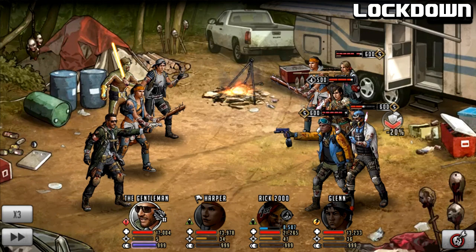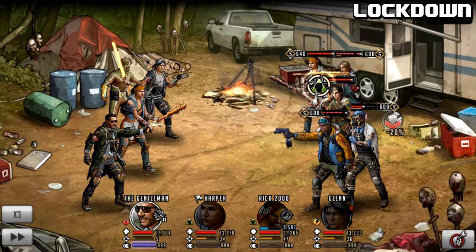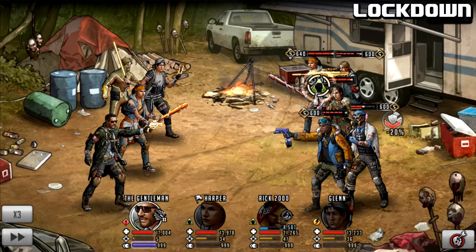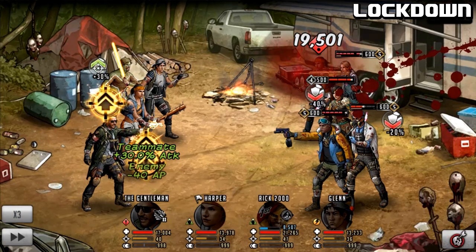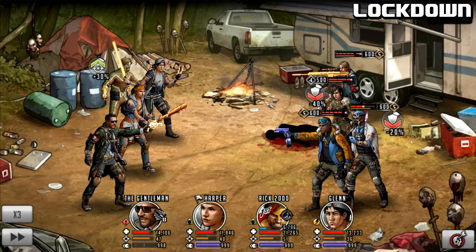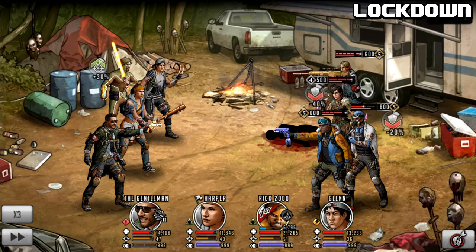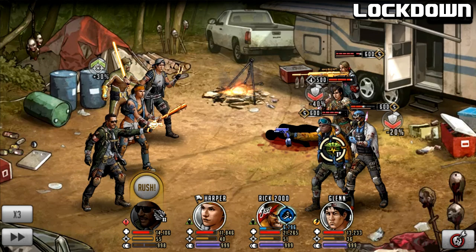On Turn 1 I do the signature move targeting Harper — watch the green buffs above the Gentleman's name. It should show 30 Attack to a teammate and minus 40 AP on an enemy. The AP drain is completely random, so we hope it hits Doc Stevens who is close to his rush. Maggie gets Defense Down and also loses her AP. On Turn 2, he gets an Attack boost from Agility — 45 Attack from his weapon plus the 20 extra from Agility.